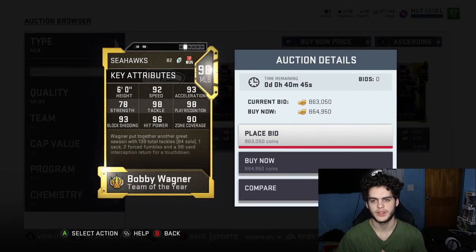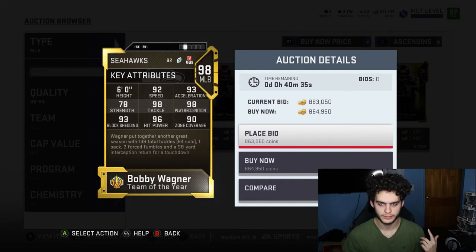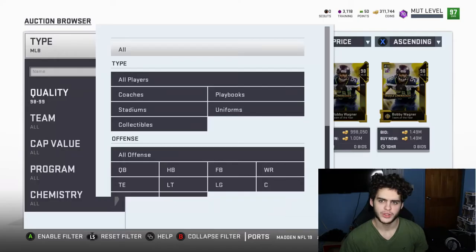Bobby Wagner is one of the best linebackers in the game — I think tied with Ray Lewis, though some say better. I love my Ray Lewis so I won't go that far. But if you've been looking to power pass him and want a Bobby Wagner you can't afford, go ahead and use the power pass on him. Those are my top five.